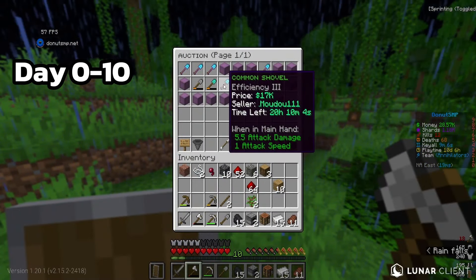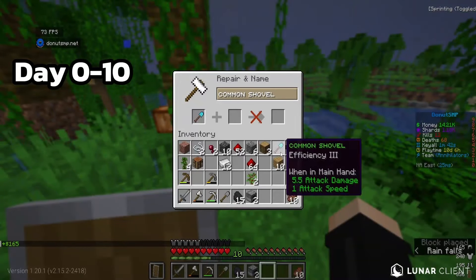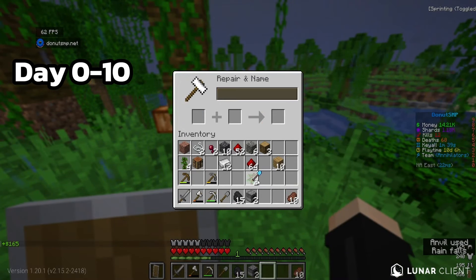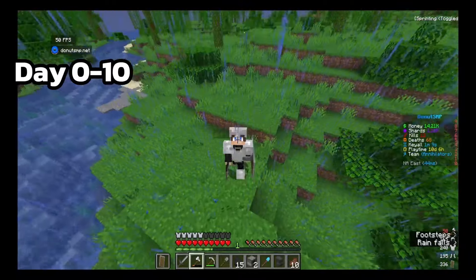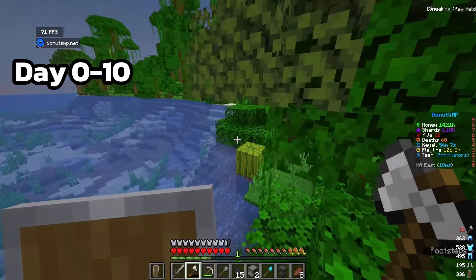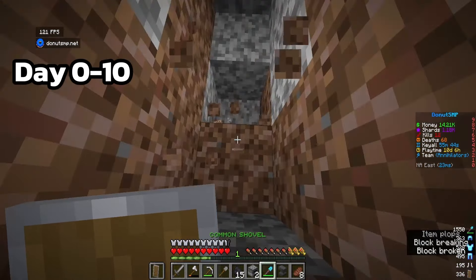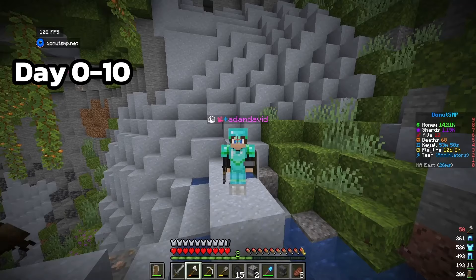I know shovels are kind of expensive but they're an investment - trust the process. Once we find a couple silk touch shovels all we need to do is find a lush cave. Two thousand years later... finally I found an azalea tree. Now we just gotta dig down. Now that we found the lush cave we just start digging.